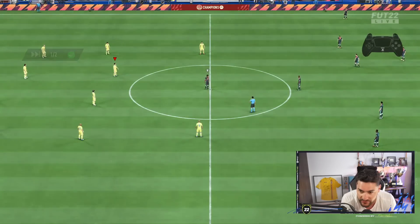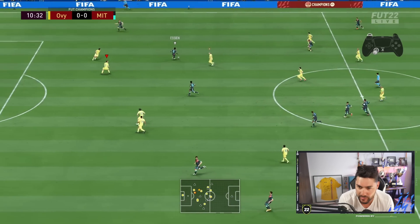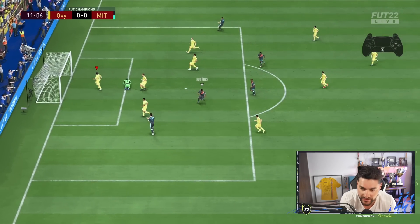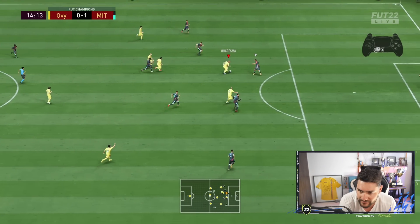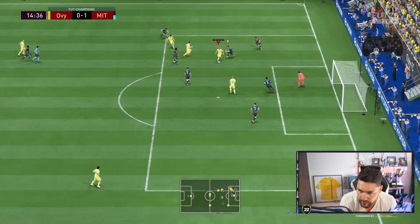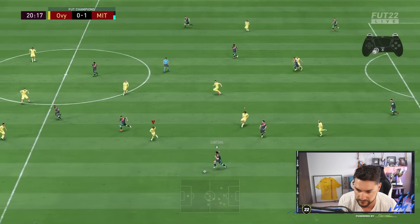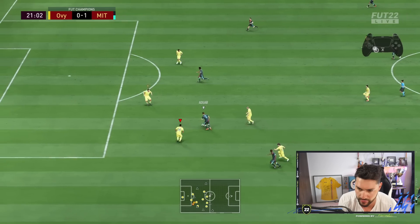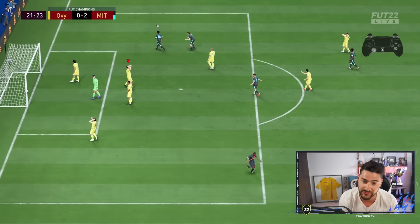Narrow formation next opponent — 4-1-2-1-2. He's got Samuel Eto and some nice icons there. Nice attack — GG. How am I finishing so bad? That's so stupid. Offensively the 3-5-2 is a bit too hard for me, I think.